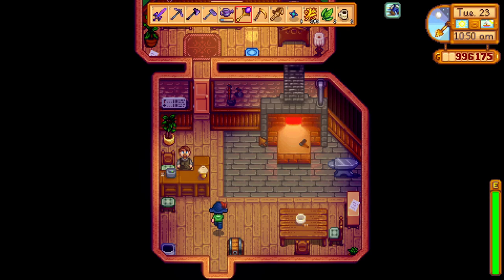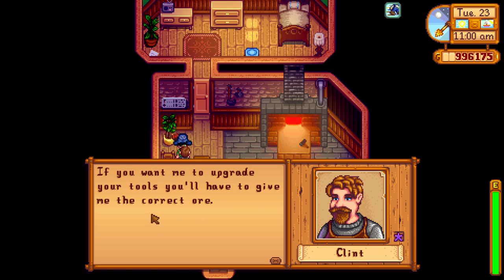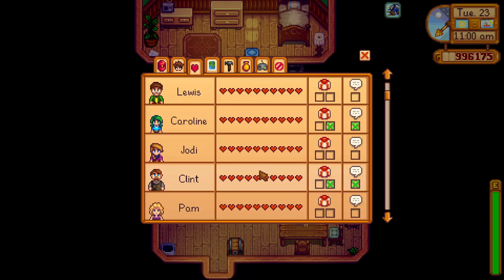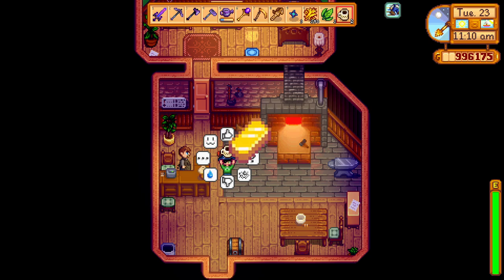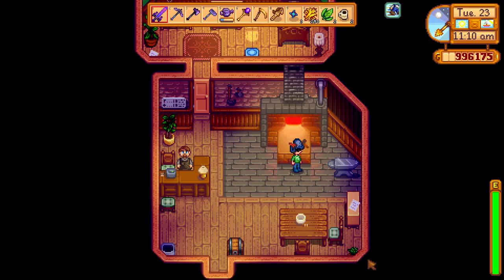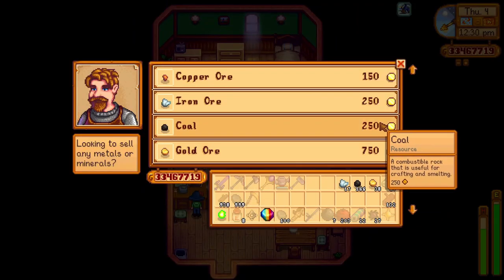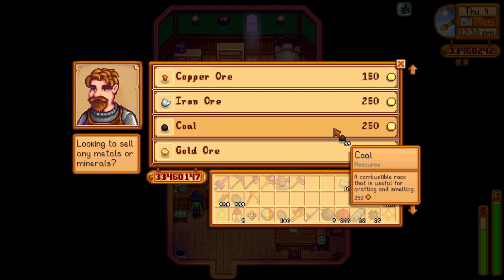Speaking of resources, another quite important villager that we need to befriend early on is Clint. As the local blacksmith, he can be really useful since he can send you materials like copper, iron, and gold bars in the mail. He's not a big game changer like Caroline, but for starting farms he's really useful since every material is important. Getting a gold bar at the start means you'll be able to get at least a quality sprinkler going much earlier, making your farming life much easier. He also sends you two recipes — an algae soup at 3 hearts and a bean hotpot recipe at 7 hearts — which can help you get a plentiful energy boost for your early mining and woodcutting adventures.